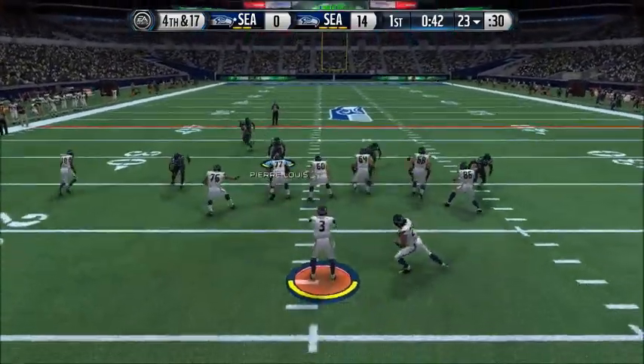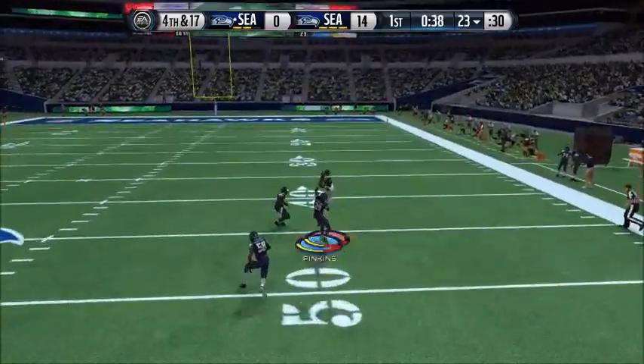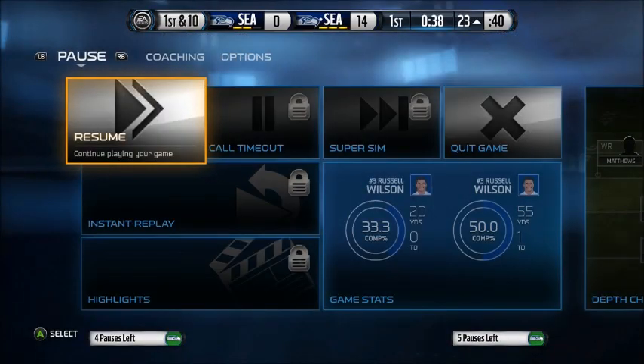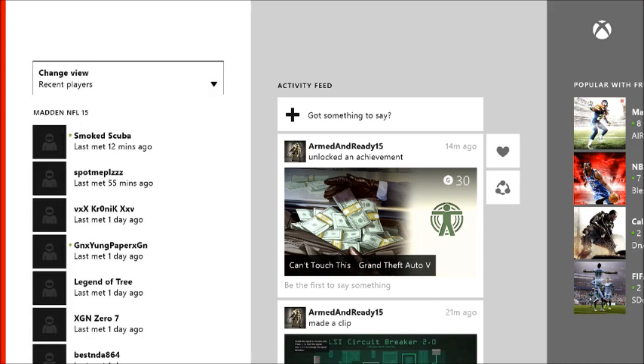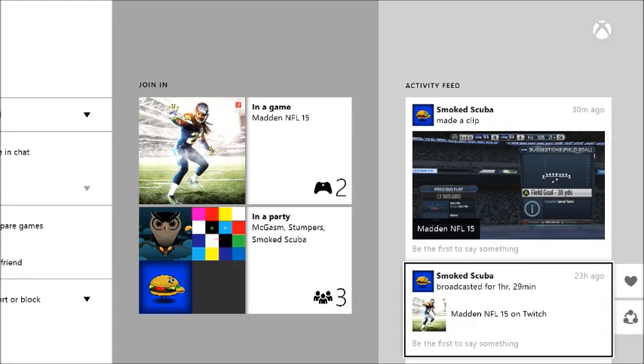As you can see, I have my opponent on fourth and 17 — if he doesn't get this the game is over. I used press coverage to bump his receivers and give my blitz some time to come. It didn't come inside but I had a man bump on the outside, and that's pretty much the ball game. My opponent decided to quit, he couldn't hang anymore. Like I said, thank you guys for supporting me — like the video if you liked it and subscribe.